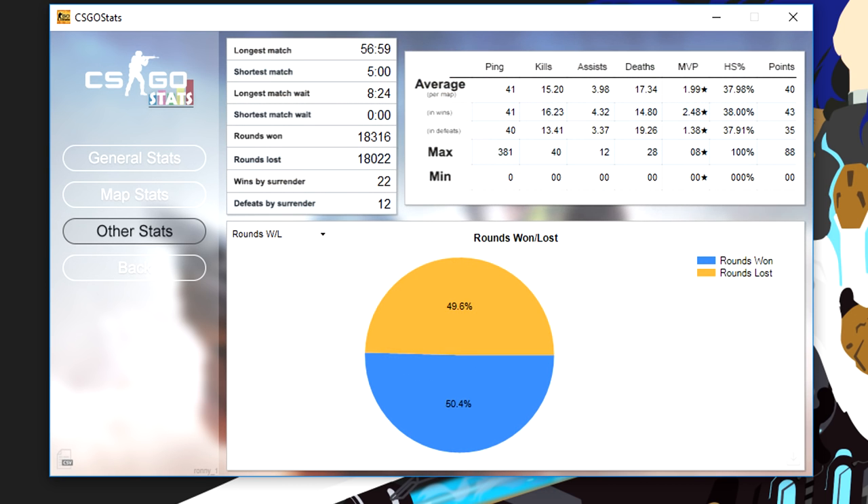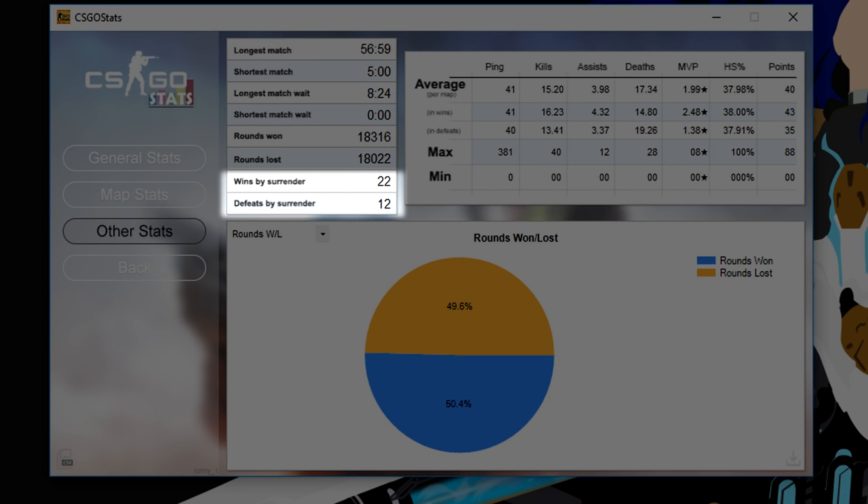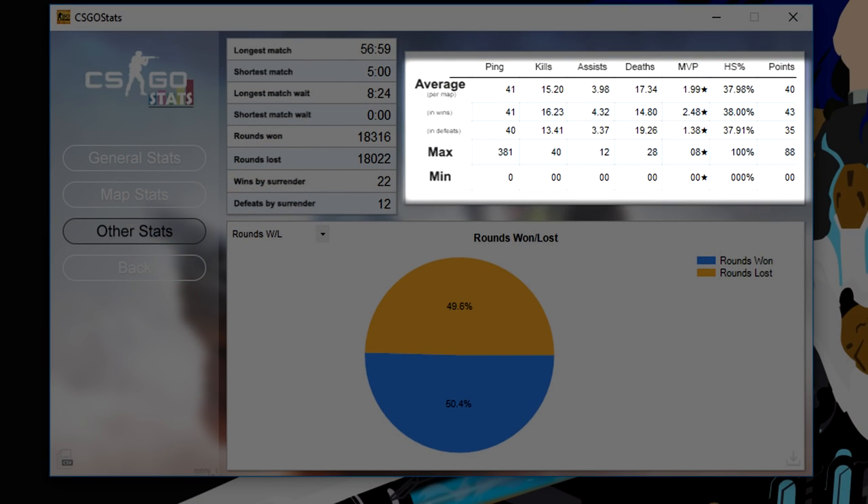The other stats page seems the most interesting to me. On the left side, you have extremes: longest and shortest match wait, longest and shortest games, and wins and defeats by surrender. I'm just glad I'm on the other end of surrenders more often. Also, apparently my shortest wait time was 0 seconds, which seems kind of impossible, since I thought it took at least 10 seconds to find a match. The most useful data to me is in the next table, with averages in total matches, wins, and defeats.